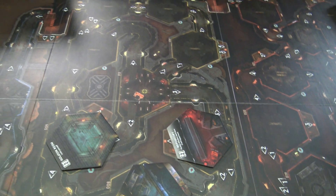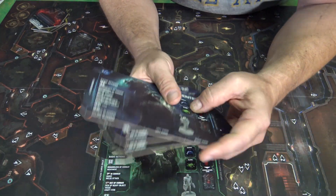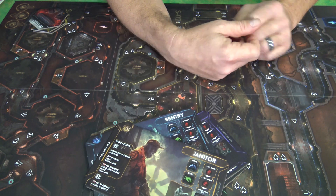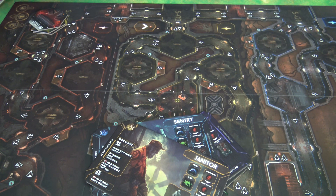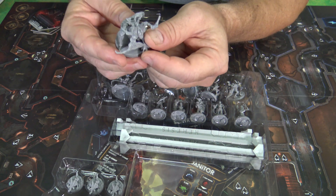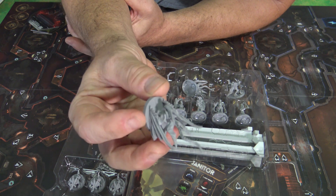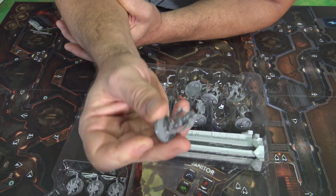Back up top I'll show you the rest of everything you get, including the stars of the show. You can play as a whole bunch of different characters: hackers, sentries, lab rats, survivors, and even a janitor, which is really cool. There are tons of different tiles that give variance to the game. The real stars, of course, are the miniatures — because after all, this is an Awaken Realms game, and they specialize in beautiful miniatures. There are some really creepy and unique-looking creatures.